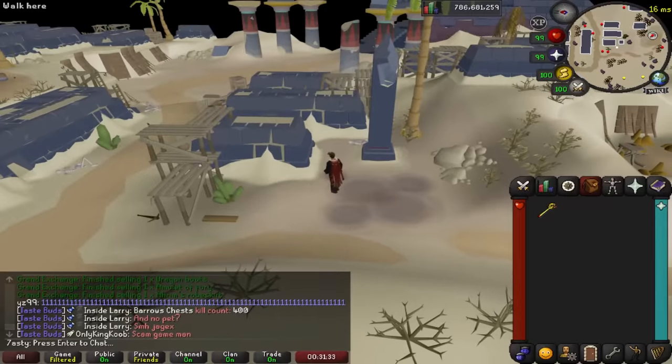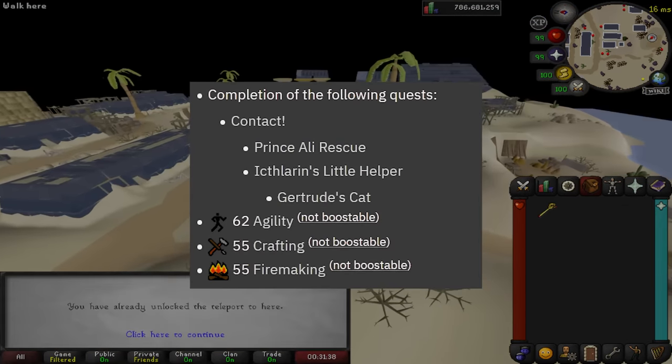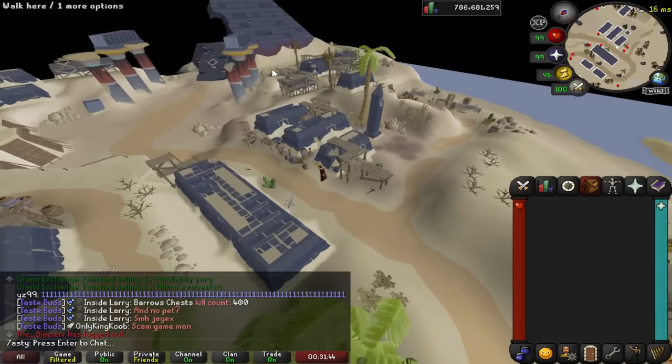Back to the guide. As for the requirements, there are almost none. You need to complete Beneath Cursed Sands, and that's literally it. Also, if you have a Pharaoh's Scepter, you can use it on the Obelisk outside of the Pyramid, which will unlock the Raids 3 Teleport.